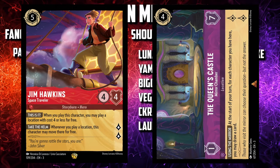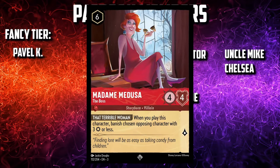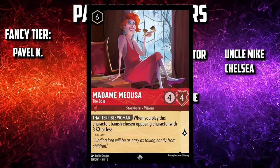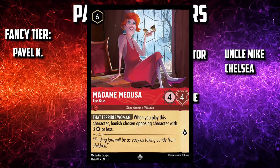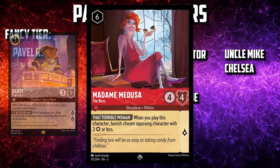But ideally you want to get the Queen's Castle into play as soon as possible. Madame Medusa is very similar to Lady Tremaine — a six-drop uninkable character that destroys something when entering play. But unlike Lady Tremaine, we get to choose the thing, provided that thing's strength is three or less. A.K.A. Madame Medusa is a beast and tragic hero destroyer.